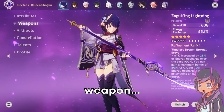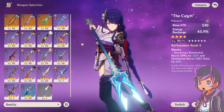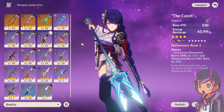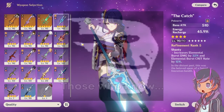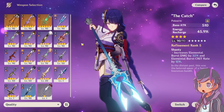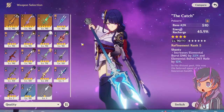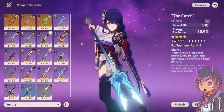For a weapon, I was using The Catch before I got Engulfing Lightning, which is a very good polearm. The issue is getting this weapon is such a pain because you have to go through so much suffering in an activity that should be casual and relaxing, but they made fishing the most tedious and annoying task ever.